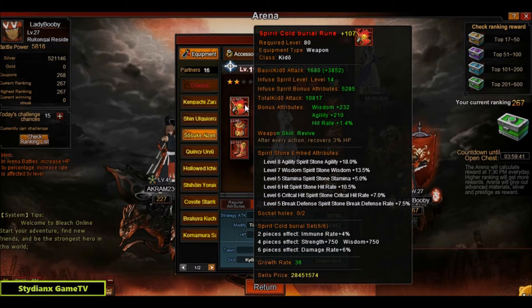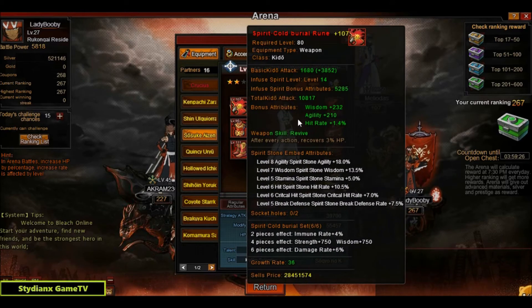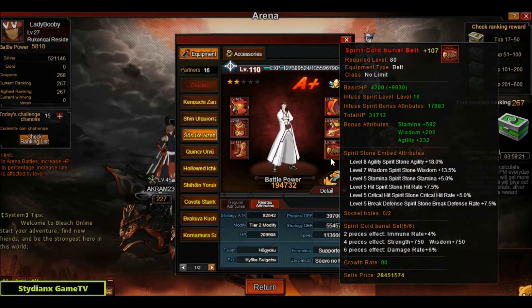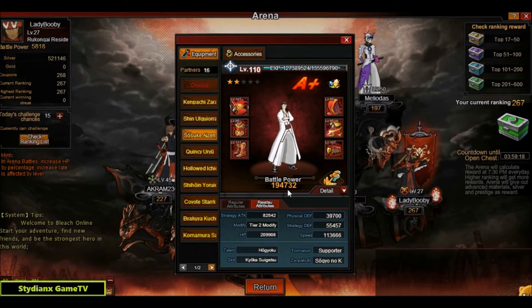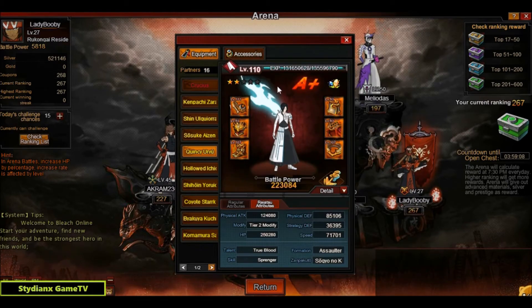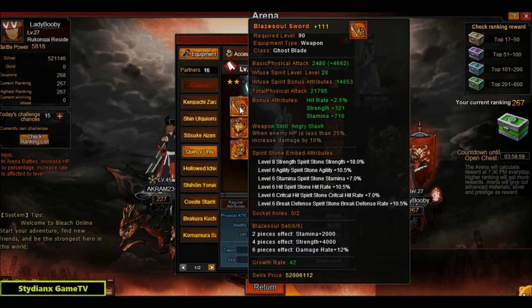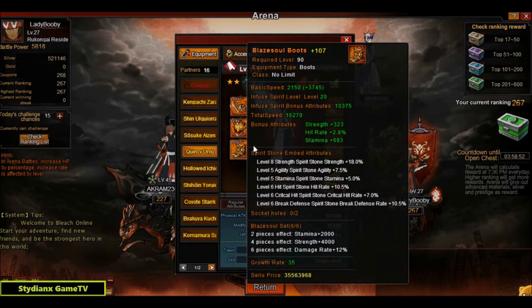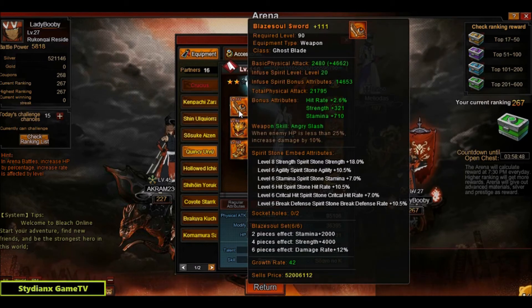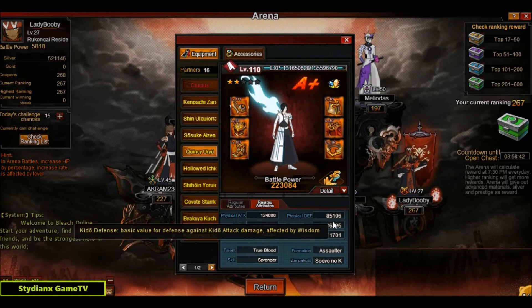For the next partner, Crucius has Sosuke Aizen using the level 80 spirit forged Cold Burial set. Fortification level is good. Majority of stones is level 5. BP is 194k and speed is 113k. Next is Uryu from the tavern with two stars on the modification tier, using the level 90 Blaze Soul set from the lucky slot machine. Majority of stones is level 6. BP is 223k and speed is 71.7k.